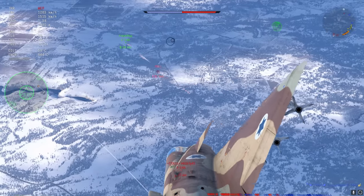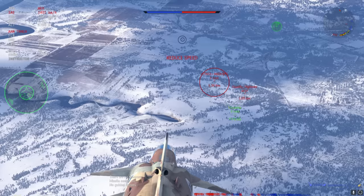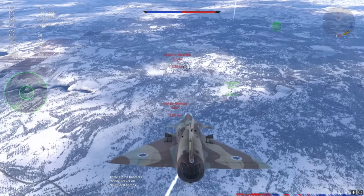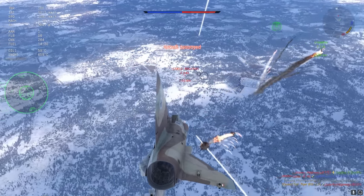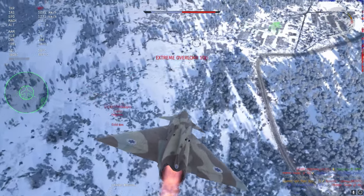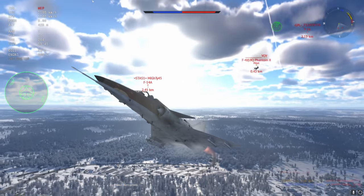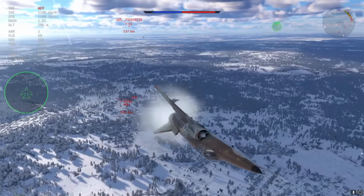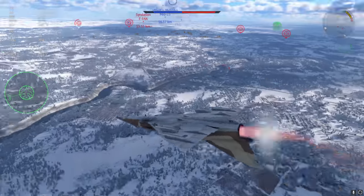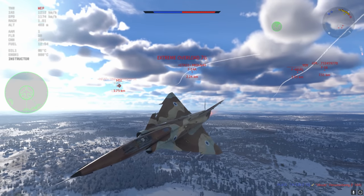Coming down upon opponents is a lot easier because they are less likely to spot you from above than from below. I send one missile at the F-14, one at the JA-37 — the missiles strike very nicely on the JA-37 but the F-14 I am not so lucky. I dive and pick up a fair bit of speed, using my air brakes and turning off the afterburner so as not to blow past the 1400 kilometres per hour mark — that's when you start to rip. I have a couple of missiles heading towards me so I scatter some flares.